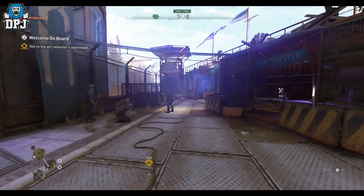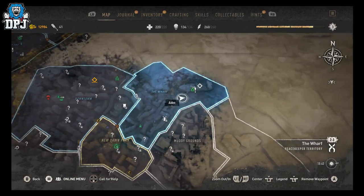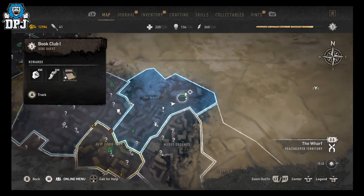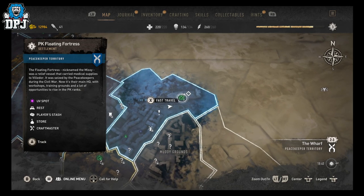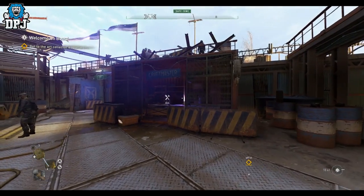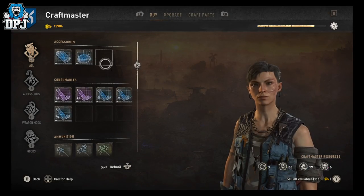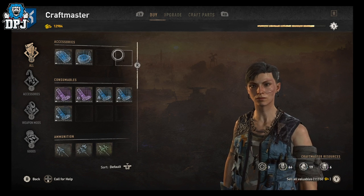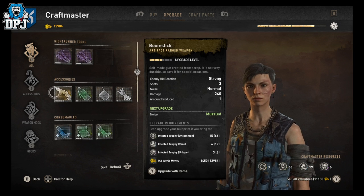Not long after you get to the Central Loop — this area here — you will come to this establishment, the PK Floating Fortress. Within here, you want to simply head to the Craft Master. The Craft Master will sell this Boom Stick; it'll be in the top left. I've already bought it so she hasn't got it, but it's definitely worth your time grabbing.